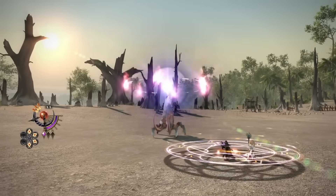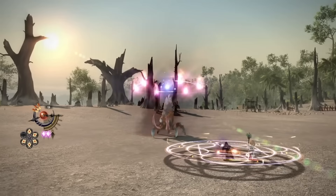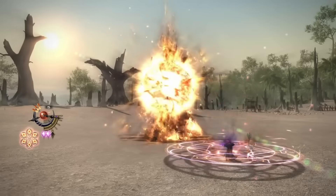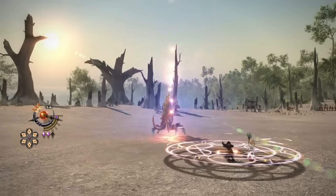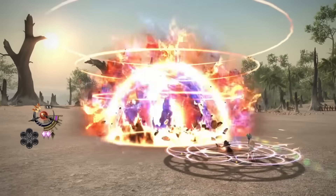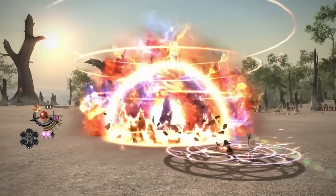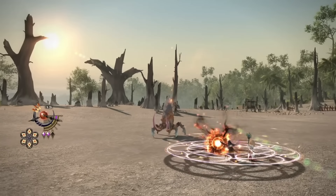Once the gauge is filled, you can spend it on this super nuke ability. It looks to be hard casted and does not refresh the astral fire timer. It also appears to cleave, so it will be useful in both AoE and single target scenarios. It also should not consume any mana since it was used after a Despair, which should have taken you to 0 MP.